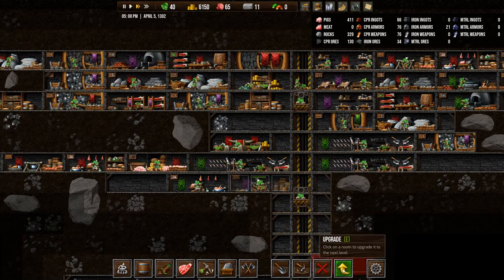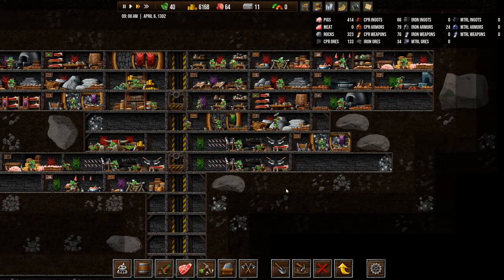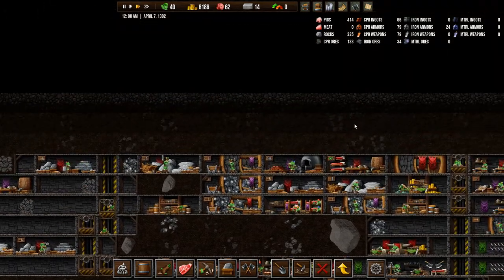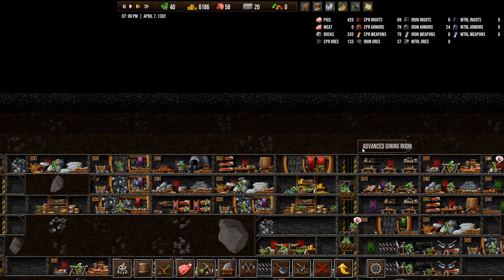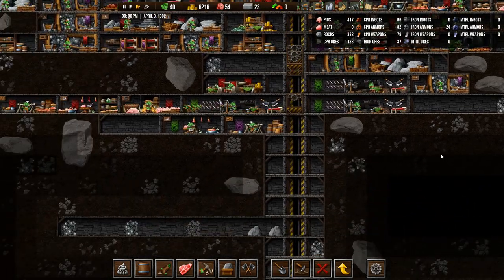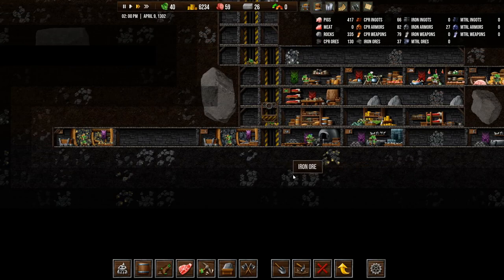We'll need a pig farm, a butcher's room, and a kitchen. Let's put the kitchen here, and then we'll put a butcher's room here. I don't think we need a pig farm — we have like 420 pigs so we're not really hurting for those. Upgrade the kitchen, and we want to upgrade the butcher as well because we have no meats and that's a problem. Maybe I'll build another goblins room dedicated 100% to food. That'll help our distribution a little bit.